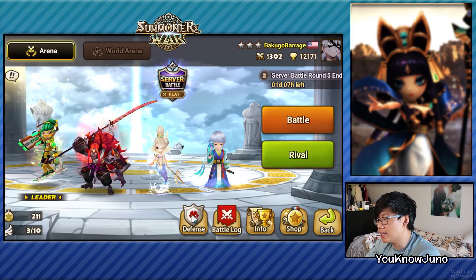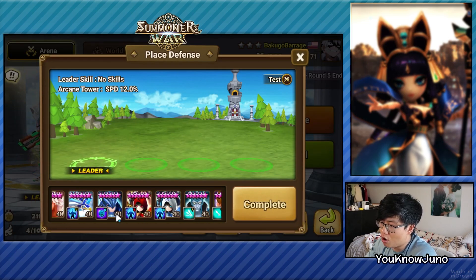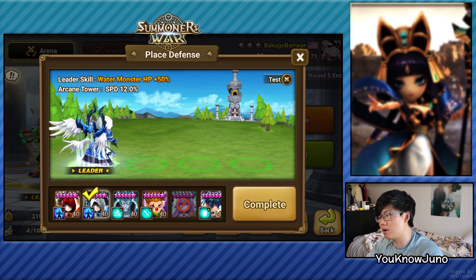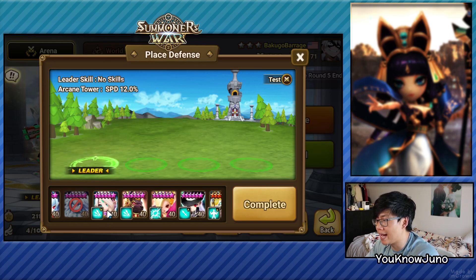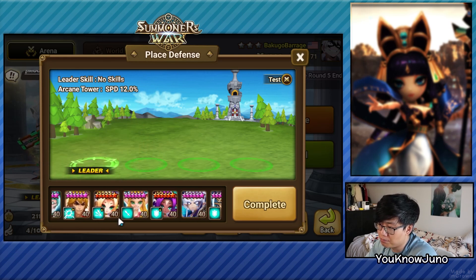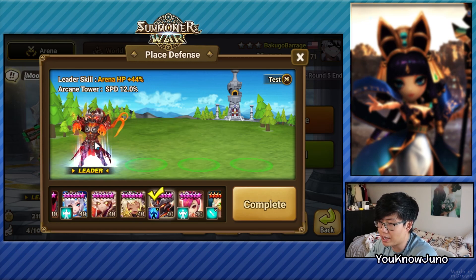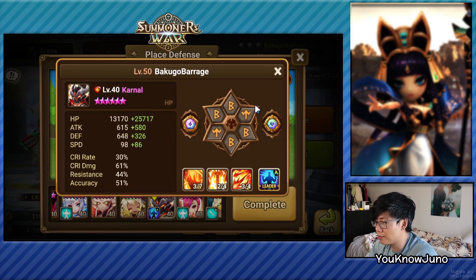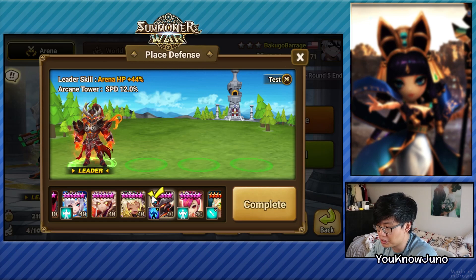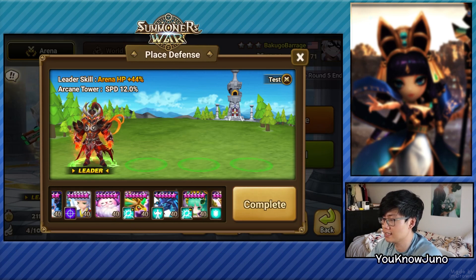The defense we're going to be running is going to be with Cardinal — no brainer. If you have a Cardinal, I made a video on it a long time ago, and if you have this unit, there's no reason for you not to put this unit as your lead. He's mostly skilled up — we'll still use him. His lead is just too good to ignore.